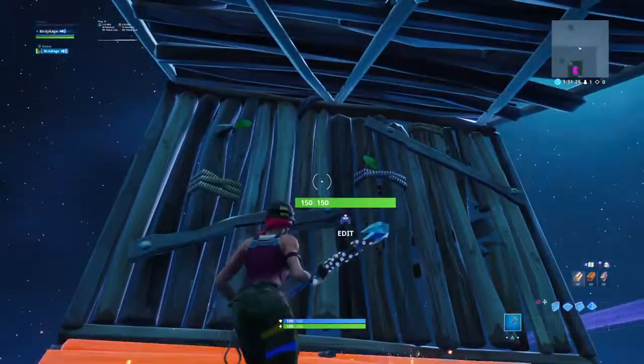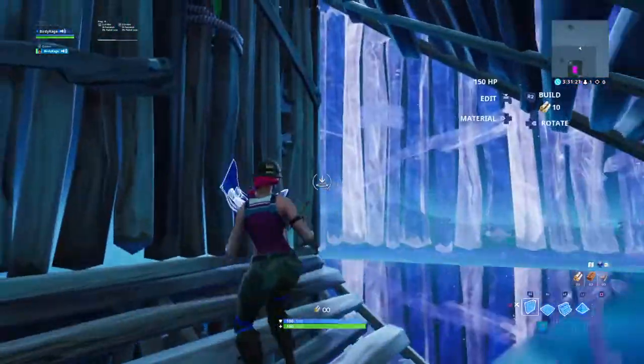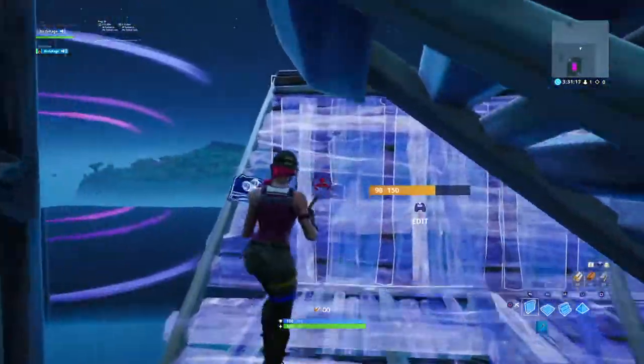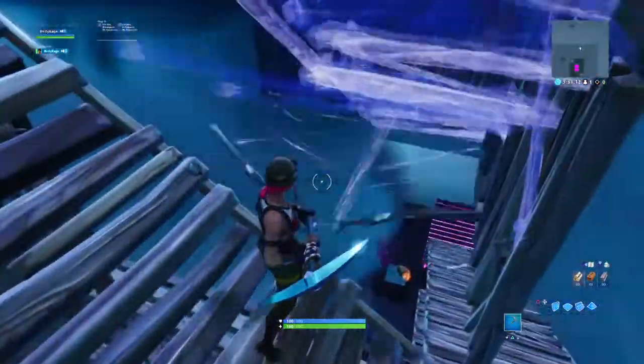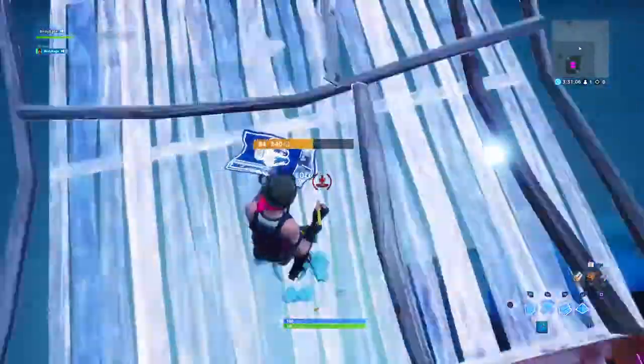You kind of want to be like this — a wall in front of you and a stair on top of you. When that's happening, you want to quickly take out your floor and go like that. Technically that's it. But if you want, you can just 90 up like that, or you can also put a pyramid down and then jump.